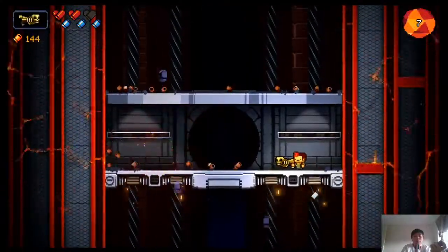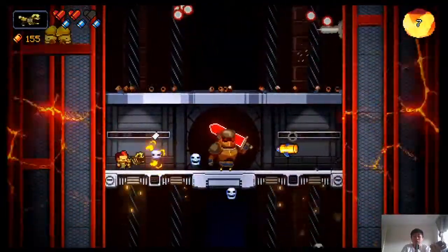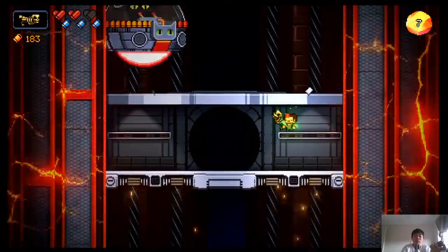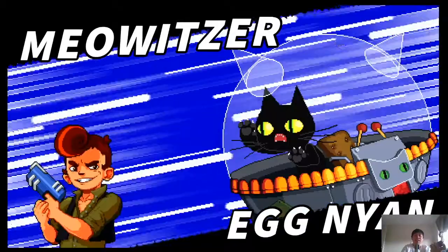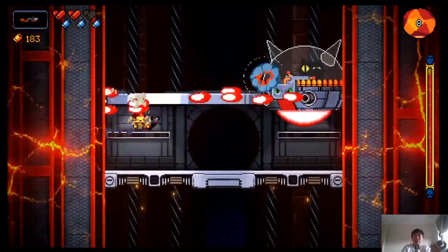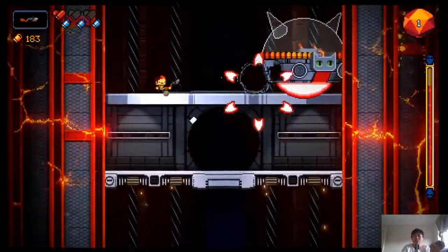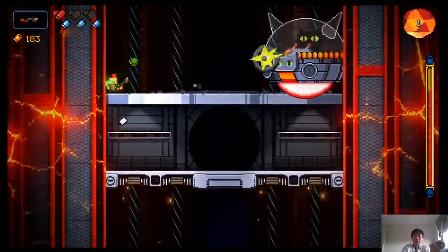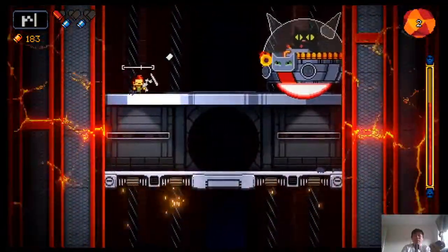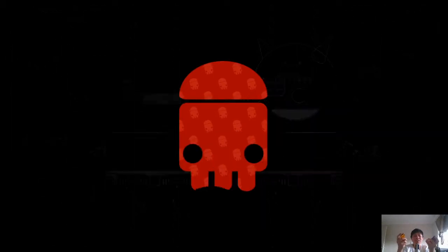Now we've got the skull shooter. We're gonna dodge through everything. Is it boss time? We got the cat again — now it's an Eggnyan. Now I get it — it's like Eggman, because it looks like the boss from Sonic. So it's Eggnyan instead of Eggman. That's so smart. And I died.